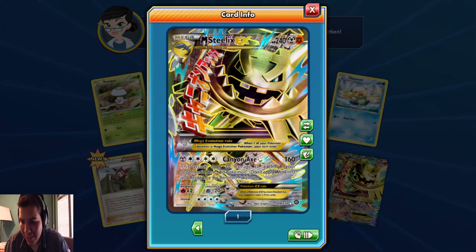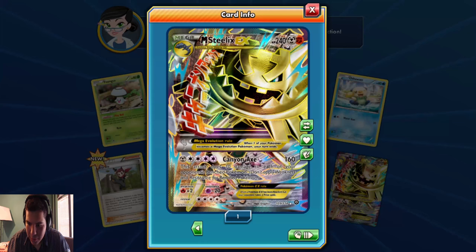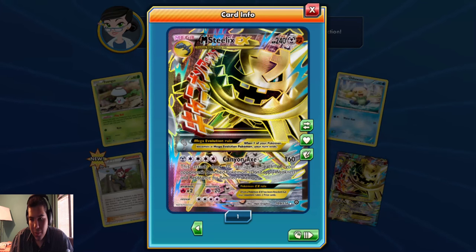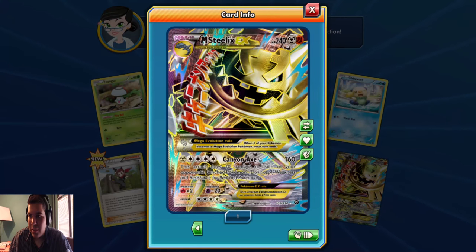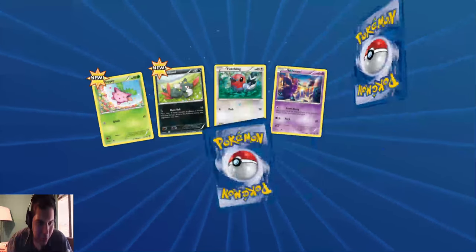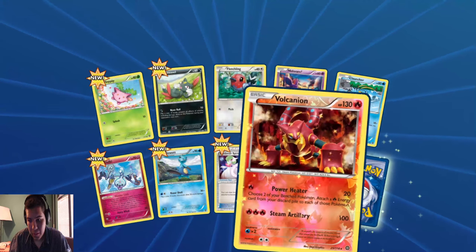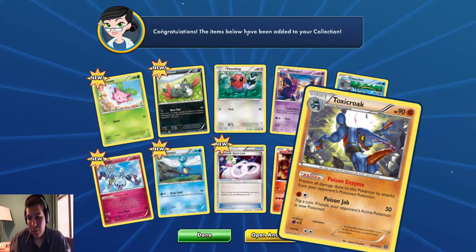Look at this thing. Canyon - same thing, this attack does 10 damage to each of your opponent's bench Pokemon. Don't apply weakness and resistance for the bench Pokemon and you succeed damage. But to get Mega Steelix and the full art version? That's crazy. Wow, that's just crazy. Reversal Canyon. Yeah, Poxicode regular.